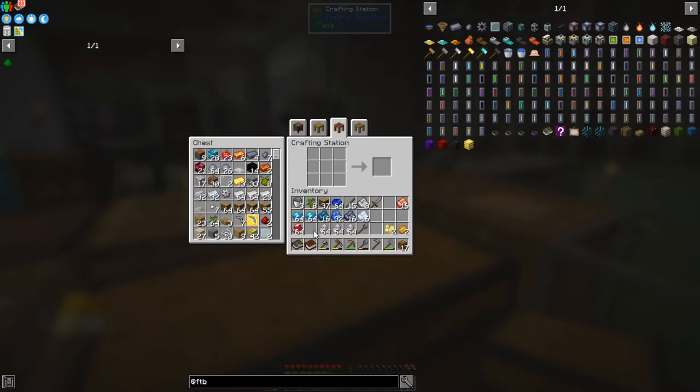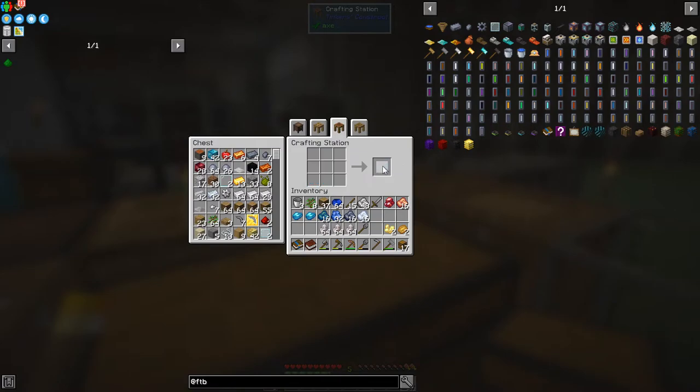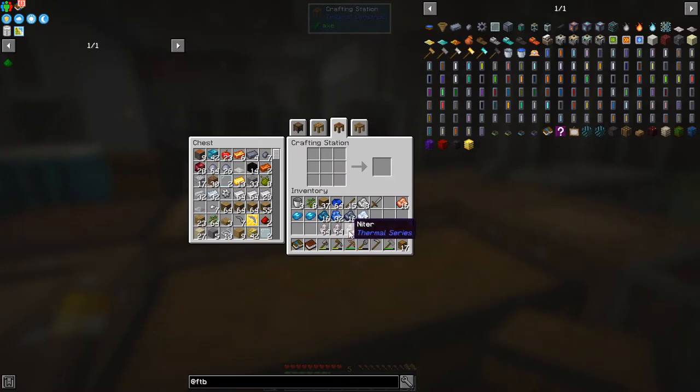Let's make these into blocks — maybe we can use them for decoration. Apatite, on the other hand, you can definitely use that to make some other stuff. You can make phyto-grow from it, which you'd need for thermal — basically Thermal Series stuff. Let's put those away. I'll leave the blocks in there for the time being and go smelt up the rest.